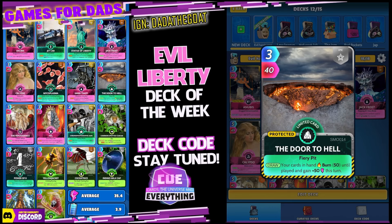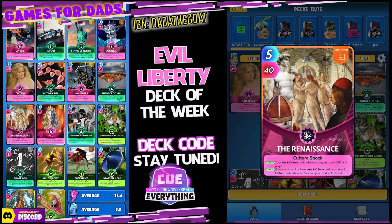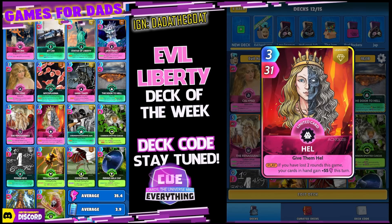Door to Hell: on the draw your cousin burns 50 until played and you gain plus 50 this turn — that's nice. The Renaissance: we've got six arts and culture so it seems a bit silly not to put this one in. On the draw your arts and culture cards wherever they are gain 10 until played, and if your deck has six or fewer arts and culture cards they gain 18 until played. That's a really cool buff.